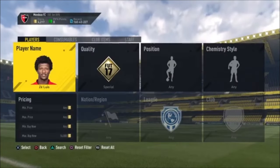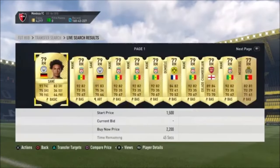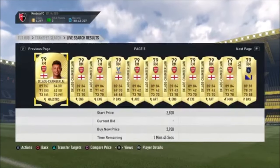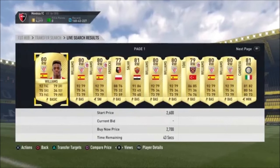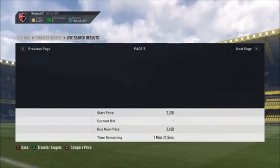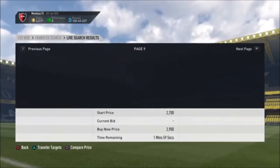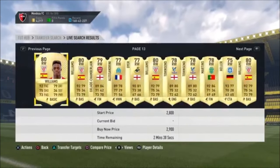I need a high-rated right mid. Can I get anyone for this price? We're probably going to be looking at an 82 or 83-rated player. I doubt we're going to get anyone for that price — what about right wings? The rating is always the hardest thing with these Squad Builder Challenges, because you want to spend as little coins as possible whilst actually completing it. It doesn't look like we're going to find one for this price.